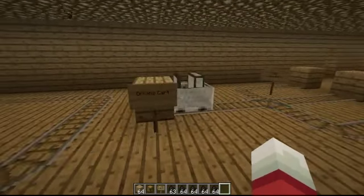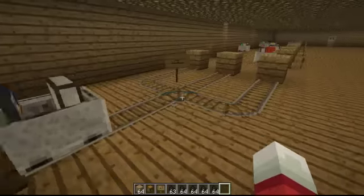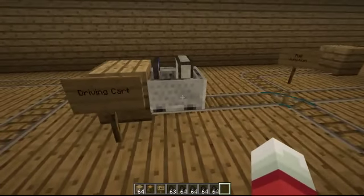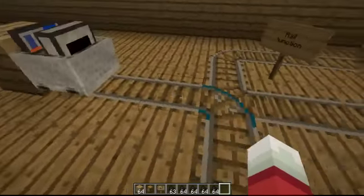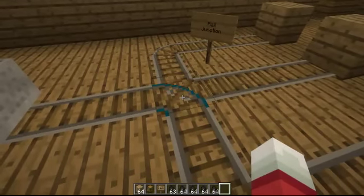Now we have the driving cart, where you can choose the speed, set the direction, and say how long. It's basically like a car but a cart version. There's also a special type of rail just for this called the rail junction, which lets you choose what direction you want to go when you're inside the driving cart.